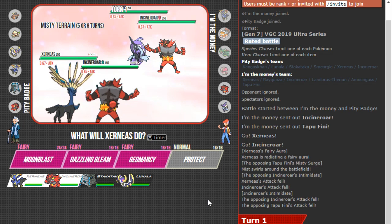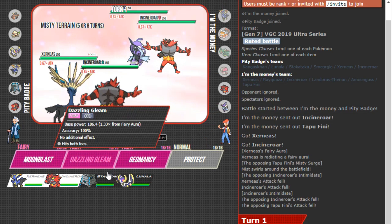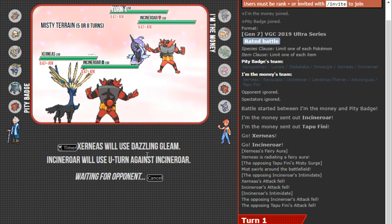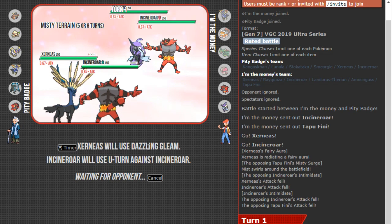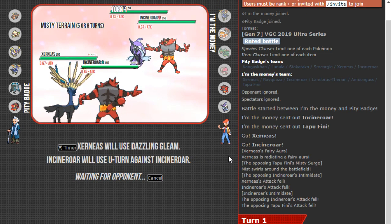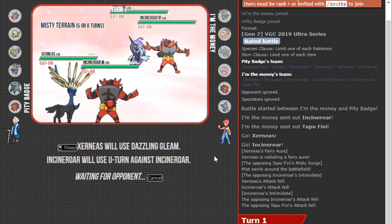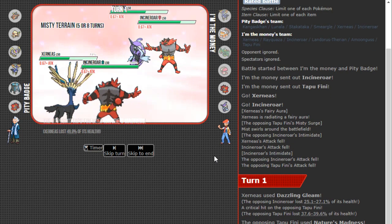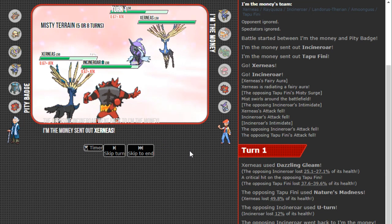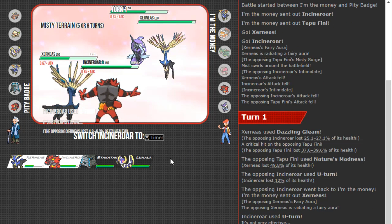I can Geomancy — but not really great because there's a potential Haze on the Fini. I kind of just want to Moonblast because I need to chip away at these Pokémon. I need to chip Incineroar to put it in Rock Slide range, and I need to chip Fini. So maybe just go for Gleam and a hard U-turn into Incineroar. I think either Haze is coming out, or maybe they Fake Out my Xerneas and go for the Icy Wind. We get a Gleam — no Fake Out, just Nature's Madness — which is a good play. U-turn coming out.